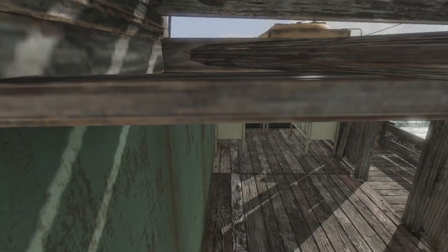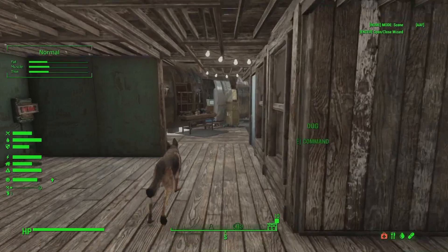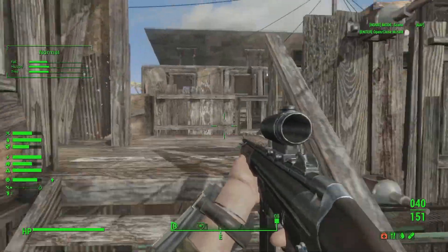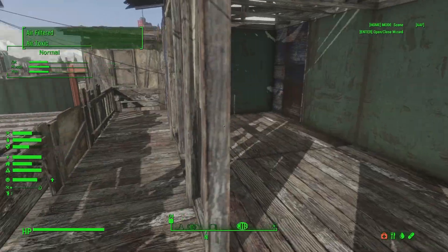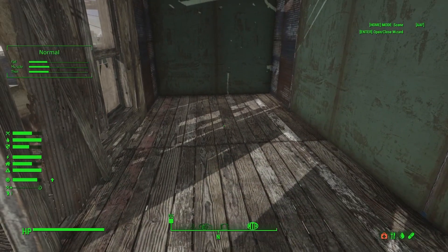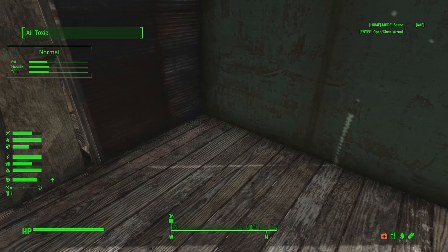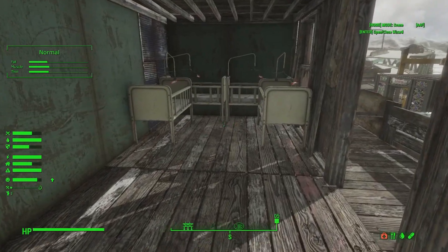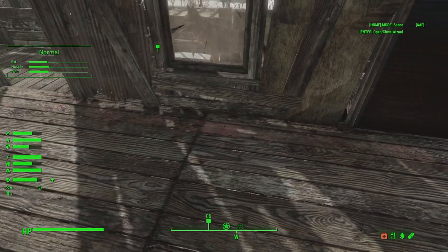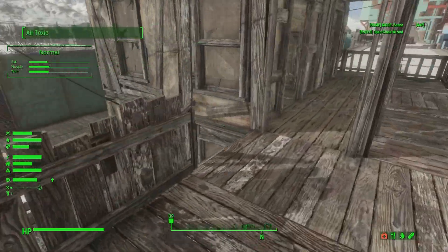I have a mod where my settlers can have babies, so I have a little nursery built right above the doctor's office. My settlers will actually have babies and you can place them in the cribs here. Previously on another save of the same settlement, I had a residential plot with doctor-styled furniture — my idea was that whoever lived in that plot also took care of and monitored the babies, watched over them, and made sure they were healthy.